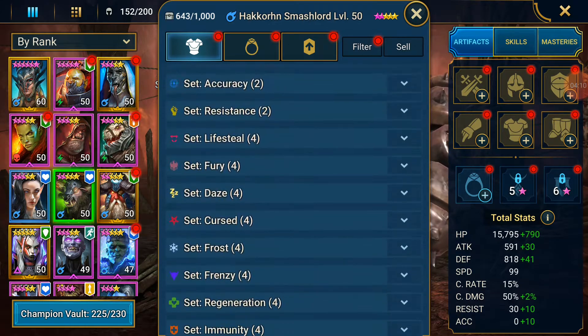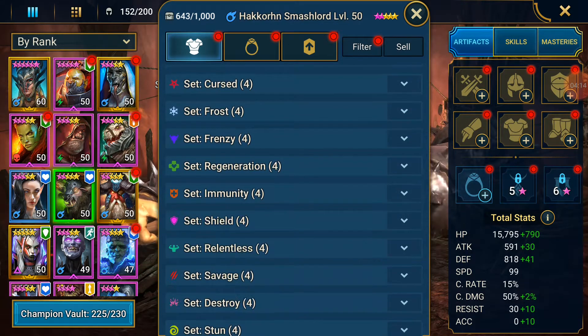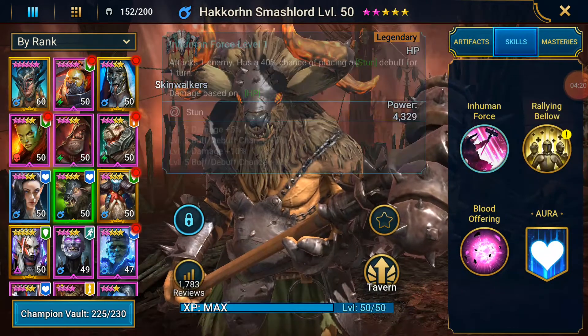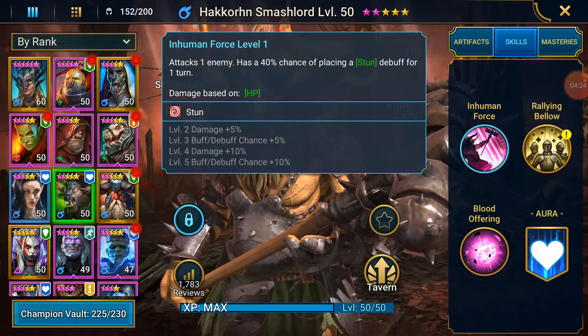How much does an Immunity set take? Immunity is 4. A Counter Attack set might be good, but I think health is also just going to be better.